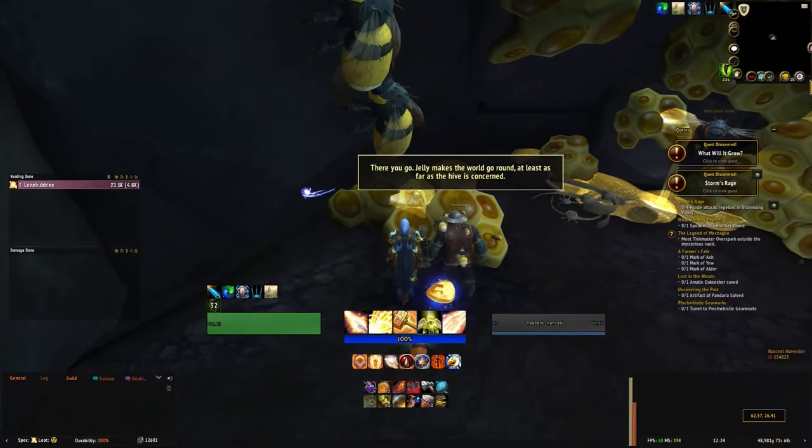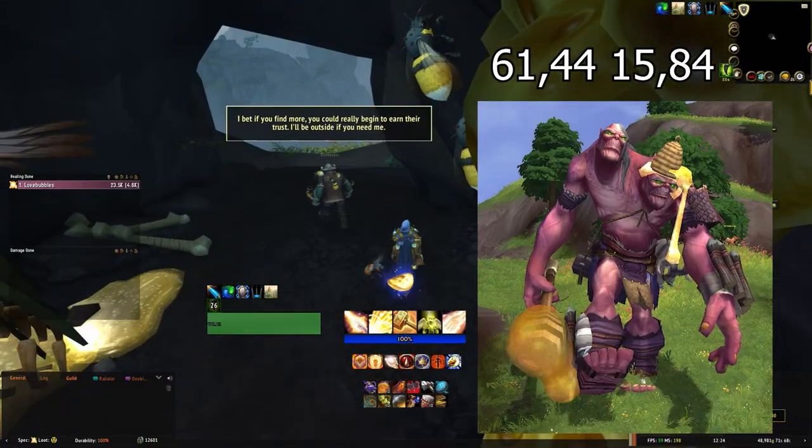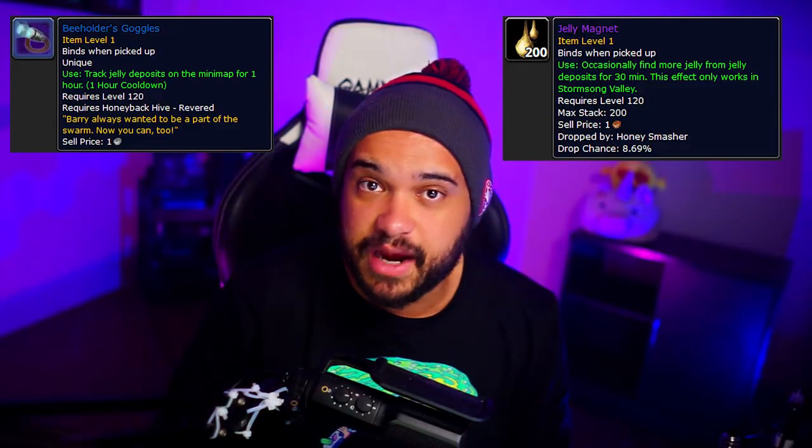Now there are four primary ways of obtaining the jelly. The first is by killing the Honey Smasher elite located here. You can only kill him once a day for jelly, but he does drop a couple of other nice goodies. The second method is by completing the Honeyback Harvester events all over the map. There's also a GatherMate 2 plugin that apparently tracks the nodes — I'll link it in the description for you. The third method is to search for jelly deposits, much like the one you found for the queen at the beginning. Quick tip: you can turn your ground clutter to one in your graphics settings to help you spot these quicker. You can also use the group finder to hop between servers to find more nodes if your server is running low on jelly. Another good tip is to buy Beholder's Goggles from Barry as soon as possible for 20 rich jelly. Once you have these goggles, they can be used as many times as you'd like for a one-hour buff that really helps you track the jelly nodes. With the buff active and used in conjunction with jelly magnets, you will see a serious increase in the average amount of jellies you get.